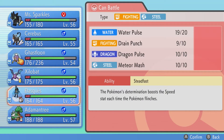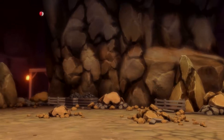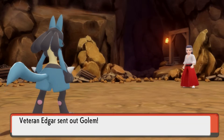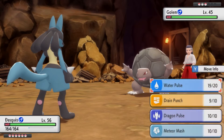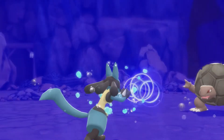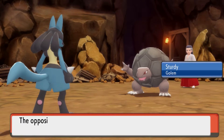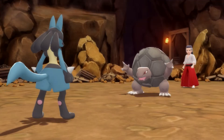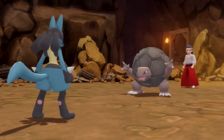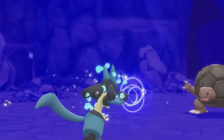Golem — yes, I am switching out for that. Speaking of Dasquez, let's have you come out and fight. Alright, Golem — you want to have a Water Pulse to the face? Oh yeah, it's dirty. Just Water Pulse again, I guess.